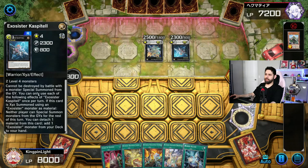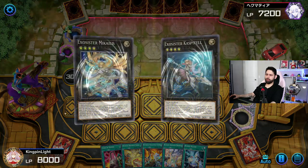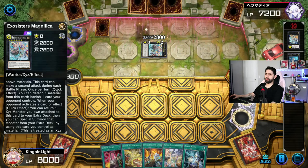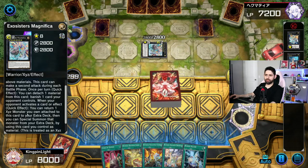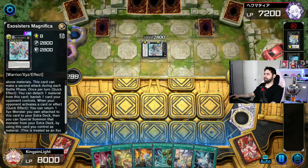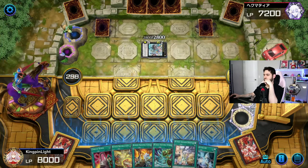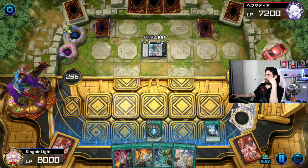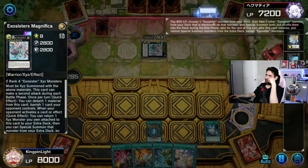Analyzing his Exo Sister cards — one can target one card opponent controls as a quick effect, another can detach one material to banish one card opponent controls when they activate a card or effect. I'm going to put Runic Lore down, then activate Runic Destruction — hopefully hit something worth hitting. He might trigger his effect in response. Bringing out Hugin, discarding Card of Demise. That gets rid of his Small World, which is super useful. I'll put Runic Fountain down.